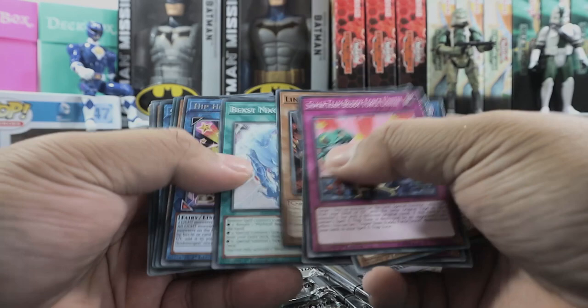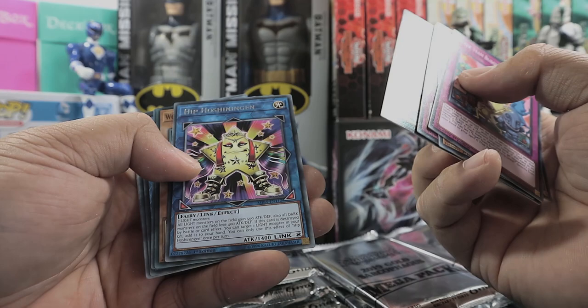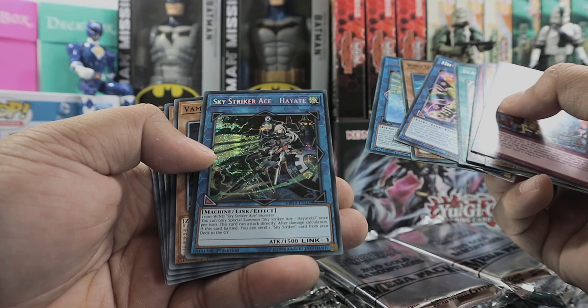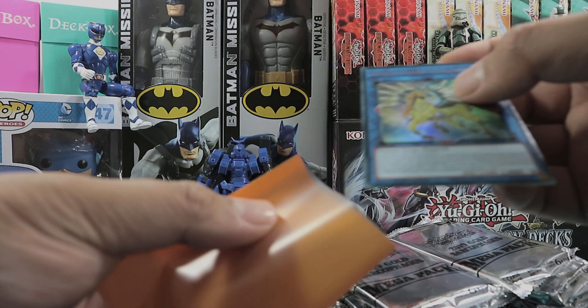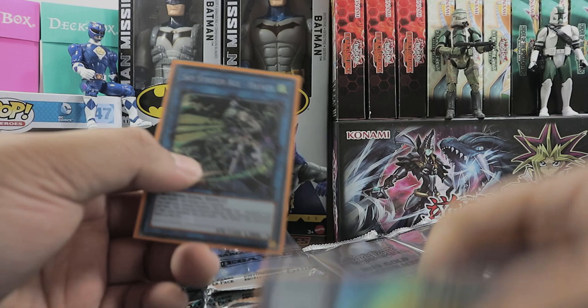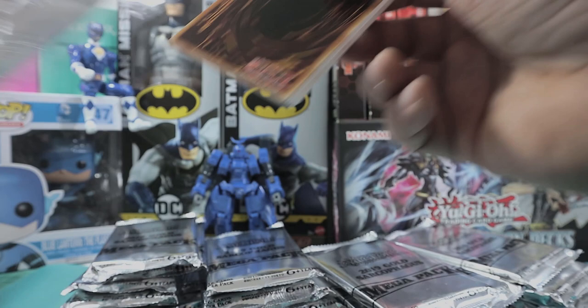So far we're actually getting really good pulls. Hippo Carnival - I actually needed one of these for my deck. I ordered one from TCG Player as a super rare and didn't know they were going to reprint it as a rare. Nightmare Unicorn, perfect! And Sky Striker Ace - Hayate. Oh, that looks beautiful! The problem is I don't play Sky Strikers or use the nightmare cards, but this is definitely something of value.